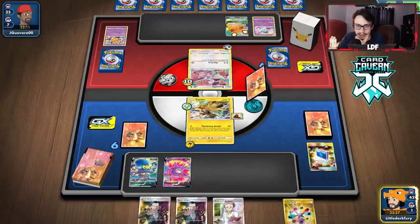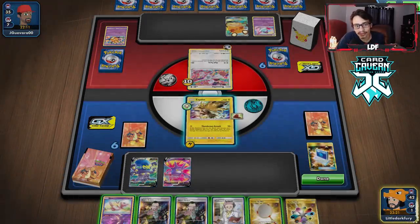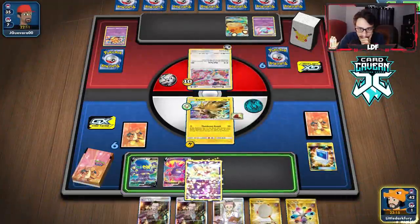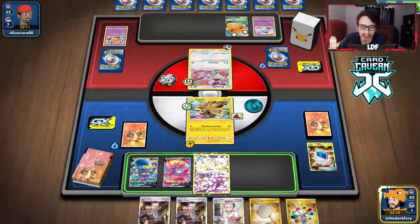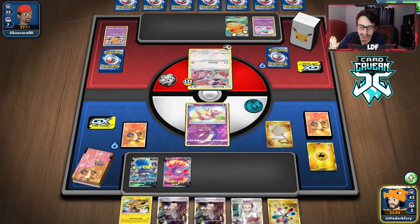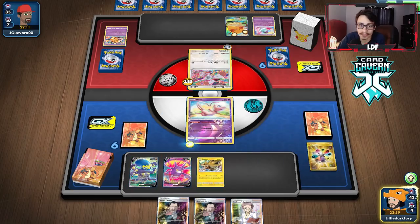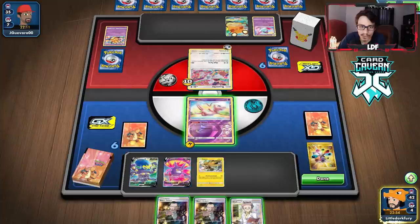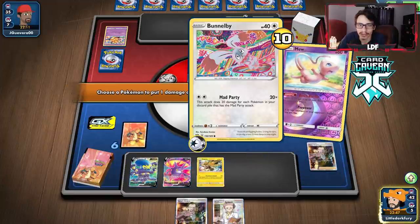We didn't get Marnie but we got a Mew. We could Scoop Up Net the Zapdos, go into Mew, and knock out the Bunnelby — but we'd have to get Heads on Turbo Patch to pull this off. Let's do it. Look at that — never punished. We could actually boss the Dedenne up, try to trap it for a turn. Then they can't get Net and have to find their Air Balloon. That seems pretty good actually.